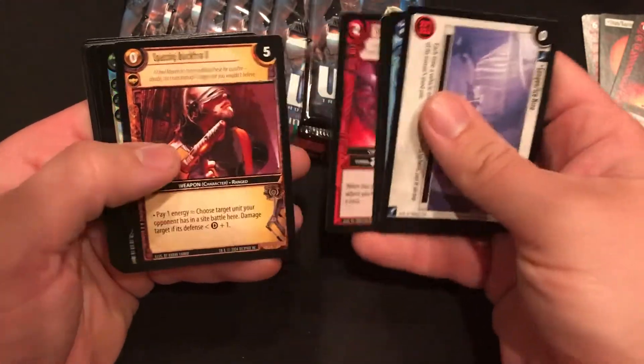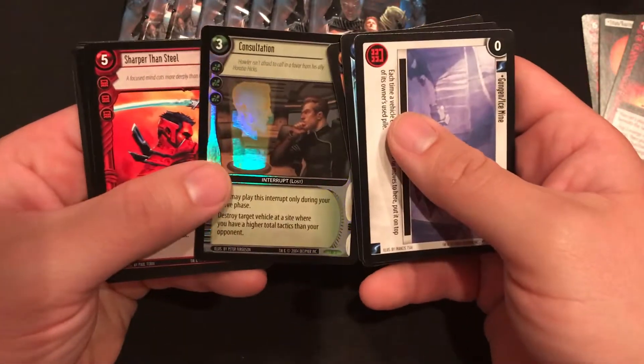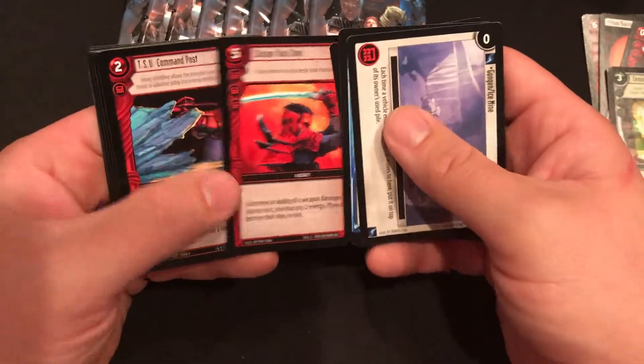Got some commons here and we have a foil rare — Consultation. Sharper than Steel, that's awesome looking.